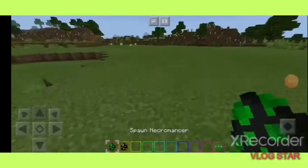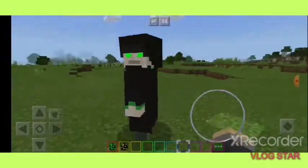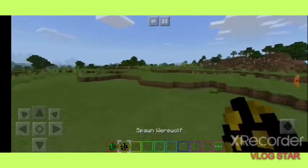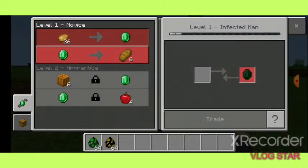For the next one we have the necromancer — there he is, that's what he looks like. After that we have the werewolf, who looks like this in his human form. You can even trade with him. He is actually called an infected man, and you'll kind of see why in a minute.